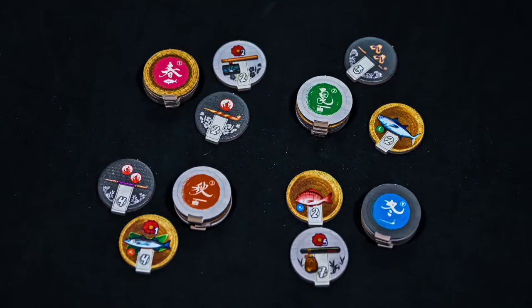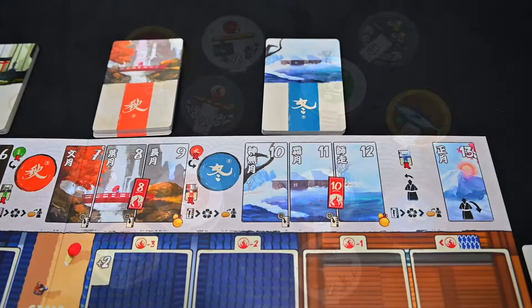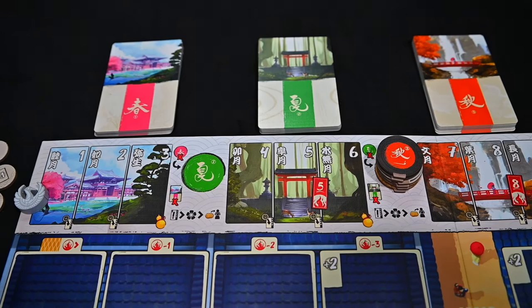Next, collect fish tokens, tobacco tokens, and pipe tokens and separate them the same way as the character cards. Place the winter or blue tokens face down between autumn and winter, the orange autumn tokens between summer and autumn, and the green summer tokens between spring and summer. The spring tokens will be placed on the board.